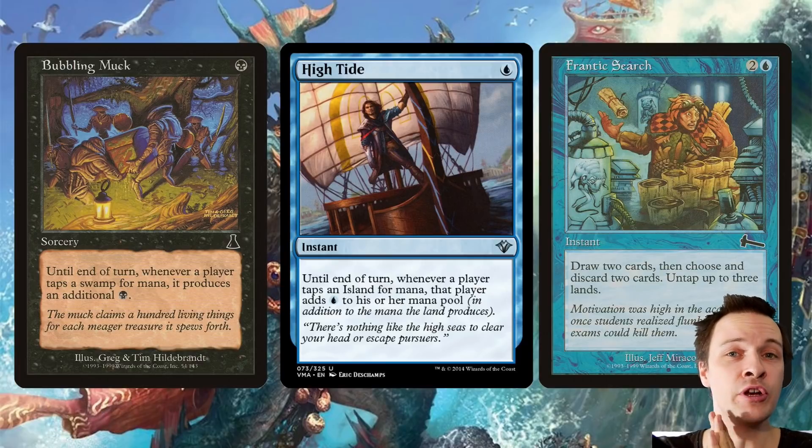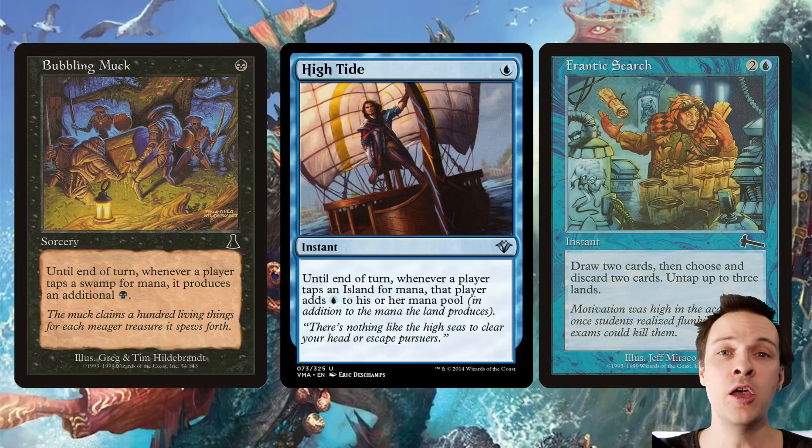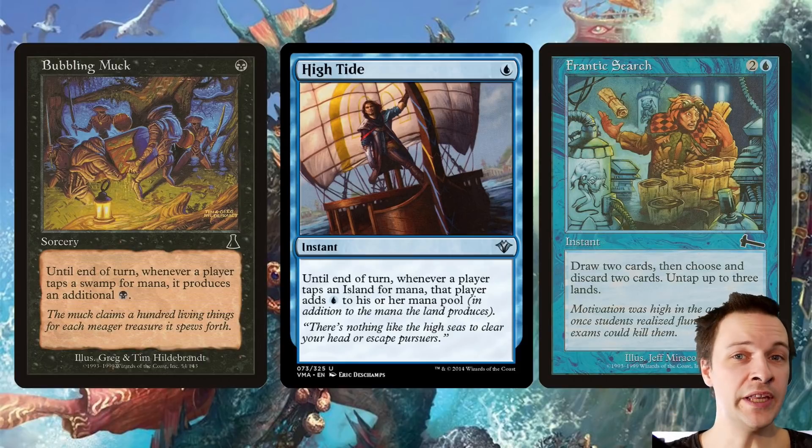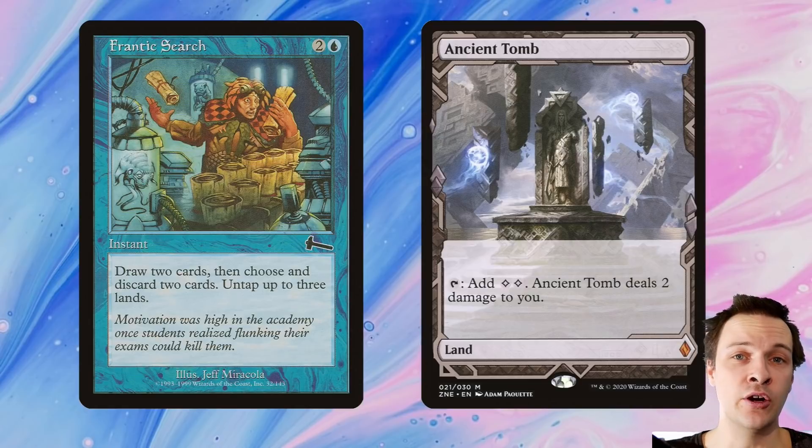We can also be a little bit creative here, using Frantic Search and transforming it into a ritual. It's a card that is decent on its own — 3 mana to draw 2, discard 2, then untap 3 lands. It's basically 3 mana. But if you're able to increase the mana production of your lands, Frantic Search becomes a ritual. You can increase Frantic Search's consistency by simply adding lands that already tap for double production, like Ancient Tomb.